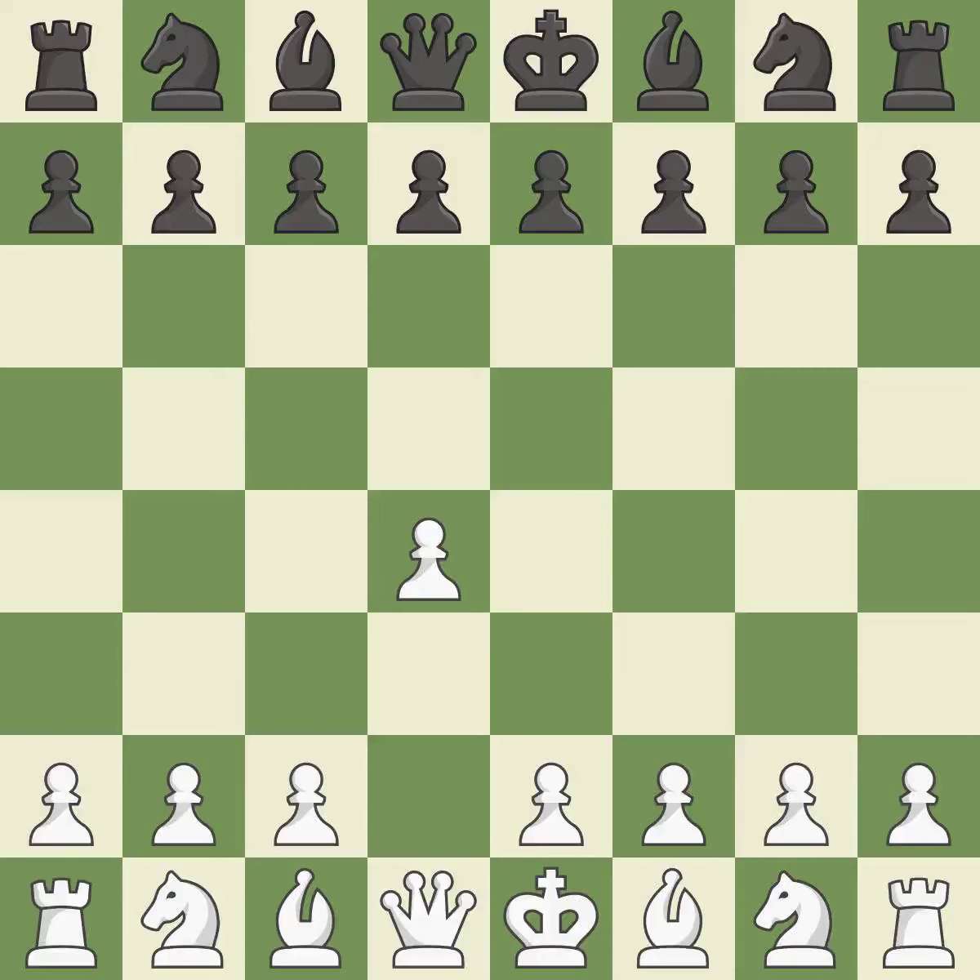Opening with the queen's pawn: the move d5 establishes control over the e4 square, frees up the light-squared bishop, and builds a presence in the center. A wing pawn is available in the queen's gambit to attack the center and divert black's attention away from the e4 square.